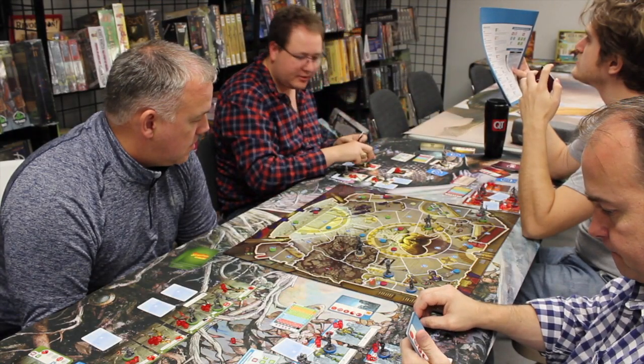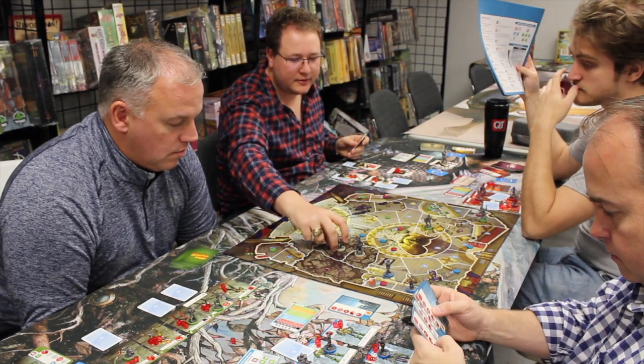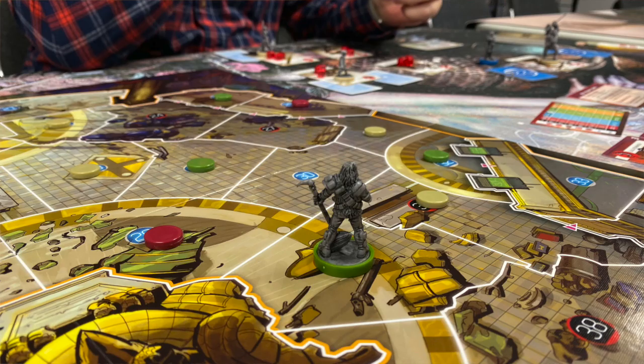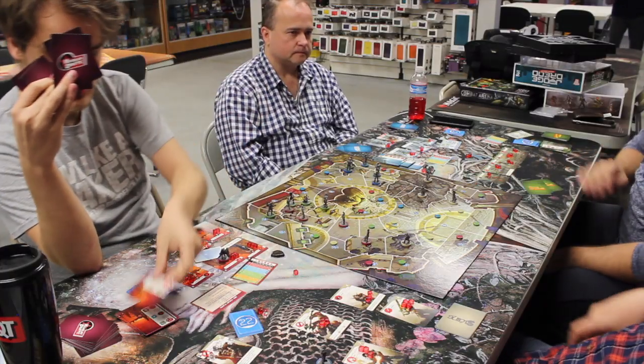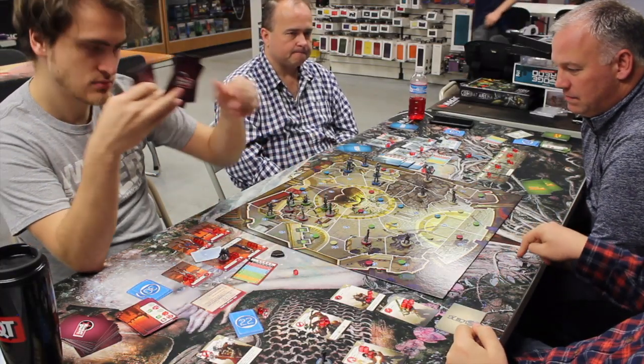On a player's turn, he has to do several things. First, he has to deploy a character — assuming he has characters that still need to be deployed — meaning he reveals the location card for that character and places that character in that specific location. Next, he can either deploy a second character or take actions with a character already on the board. Players can take as many actions as they want, but they have to play a card for each action, and they've got a limited hand size. They start with seven cards, and that can get whittled down pretty quickly if you take a lot of actions.